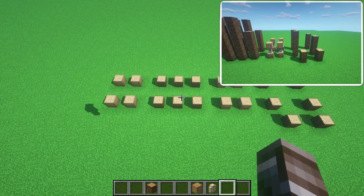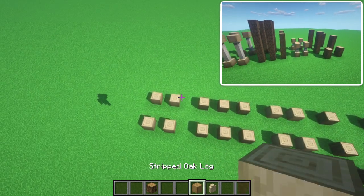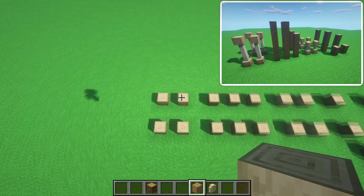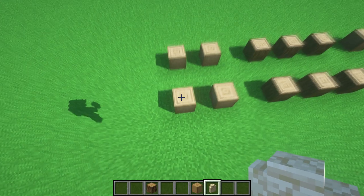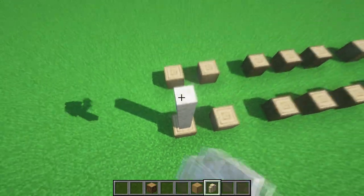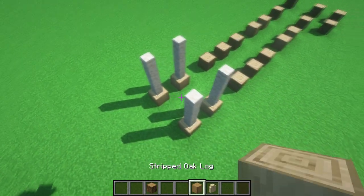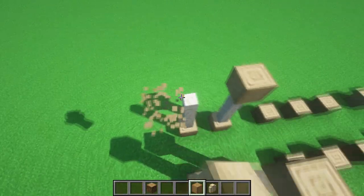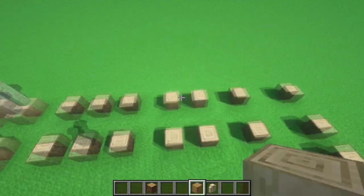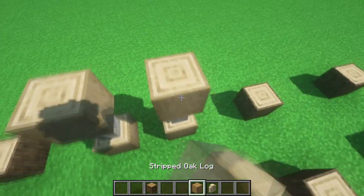Okay everyone, after creating our starting layer we first gonna focus on these stripped oak logs. So we're gonna go on this last square and place sandstone walls, three on each stripped oak log. After that we're gonna place some sandstone walls, and on this square here place one sandstone wall and one stripped oak log.